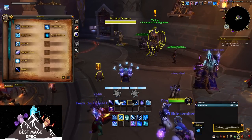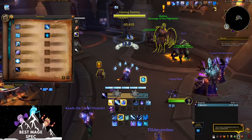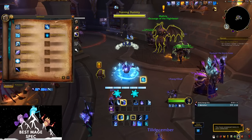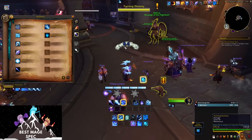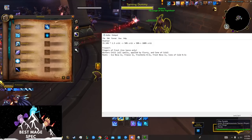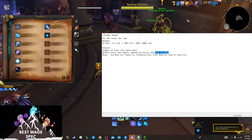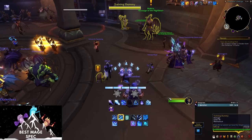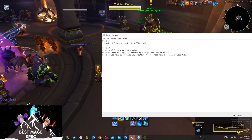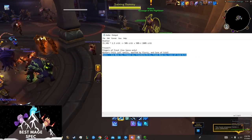That's why you'll see a pretty common combo: Frostbolt, Flurry, Comet Storm, and then two Ice Lances. Because the Winter's Chill didn't get used up by the Comet Storm, but still benefited from it. Comet Storm can also apply Winter's Chill — if you have the talent Coldest Snap and hit three targets, it'll apply one stack at the moment, but that's a bug.